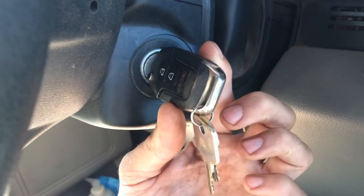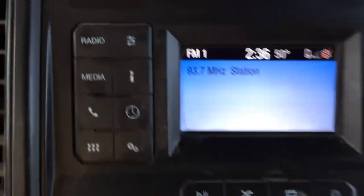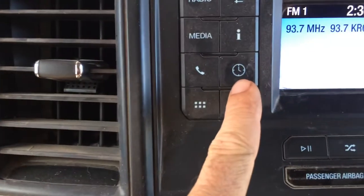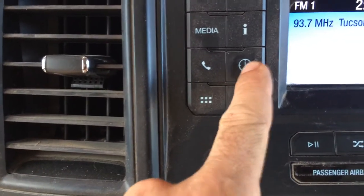The first thing you want to do is turn your key one click — you don't have to have the vehicle on, just turn it one click. That should turn on your stations and your screen. Then click the one that says the clock to bring up the clock display.